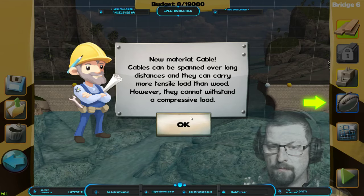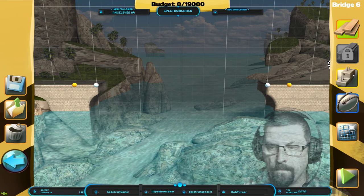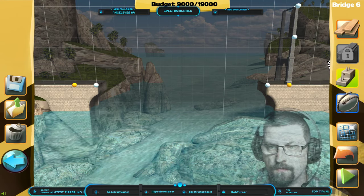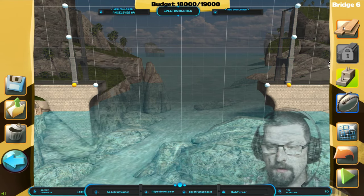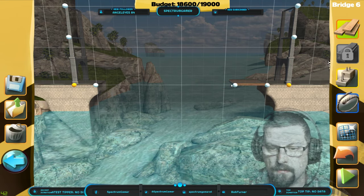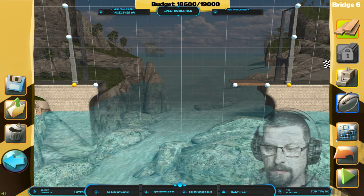Okay, bridge number six. New material: cable. Cables can be spanned long distance and carry more tensile strength than wood; however, they cannot withstand compressive loads. Okay, so a suspension bridge. And then wood... what a budget! Seriously, have I gotten too high with the pillars? Let's go back.